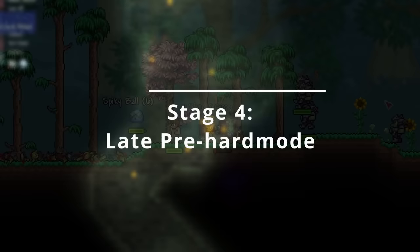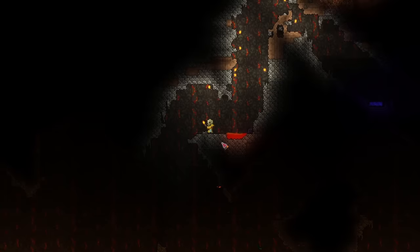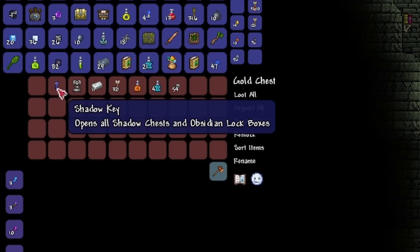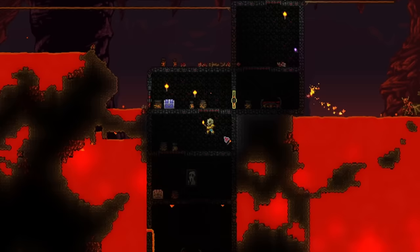Stage 4: late pre-hardmode. At this point, you might feel like you can pretty much kill everything rather comfortably, which is a good thing. It's about time to venture downwards into the center of the world. Keep digging and you'll find yourself in the underworld. It's awfully hot in here. These shadow chests contain rare loot as well, but you'll need a shadow key. Those can be found somewhere in the dungeon. Luckily, all you need is a single shadow key to open all the shadow chests in the world.